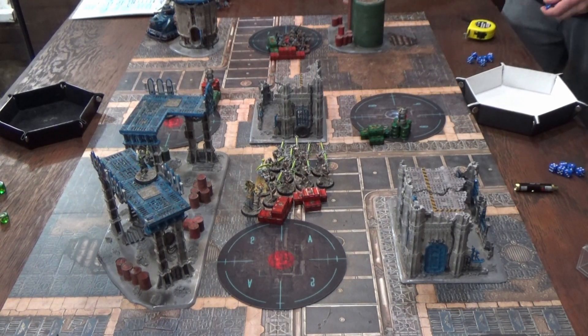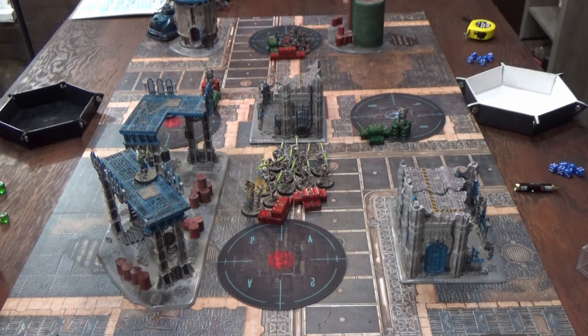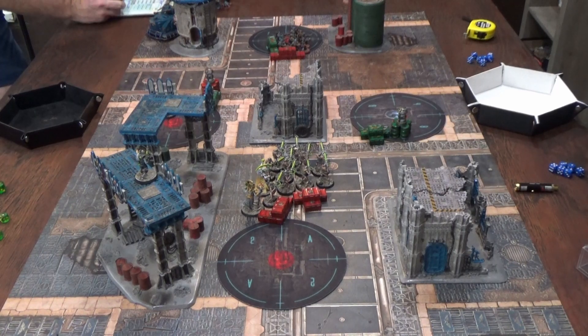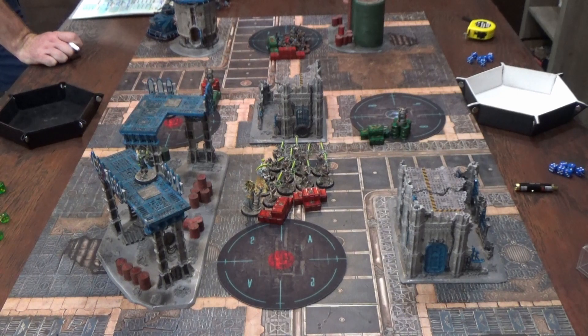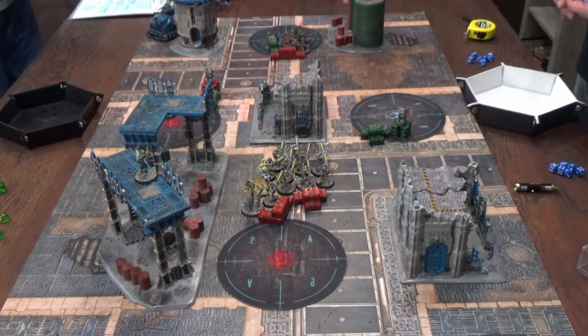Fight back: the Adeptus Mechanicus model strikes back but doesn't hit. End of round two scoring: Necrons score two more Purge the Vermin points and three more Domination points. Adeptus Mechanicus controlled only one objective at the start of their turn — the other becomes unowned. Running totals tracking throughout.